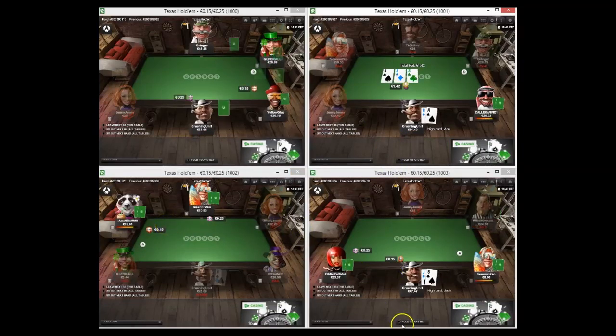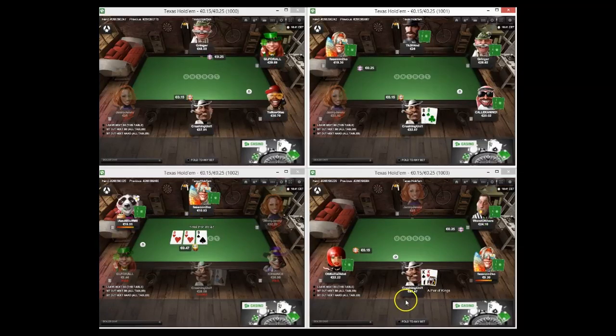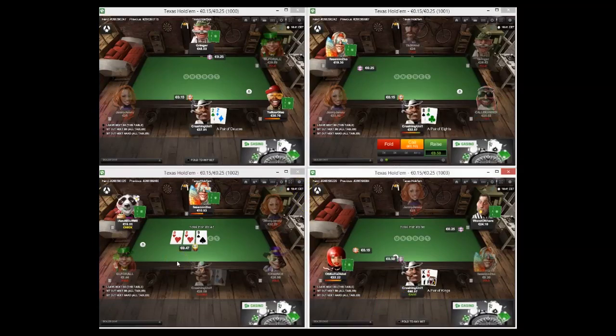Ace-9 peel blind versus blind. He checks, I'm just going to bet. His stack size is a bit wonky so maybe a weaker player - yeah he's just very passive. If he folds king-queen there that's really good. Yes he's folding a better hand but we're not going to get value from that hand, and he's also got equity versus us - he can turn or river a king or a queen. It's always just better to take these pots down.